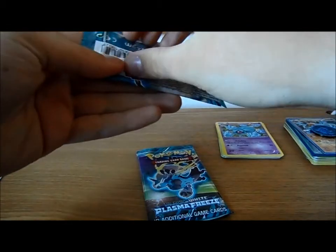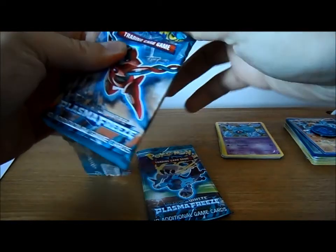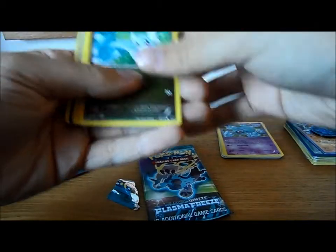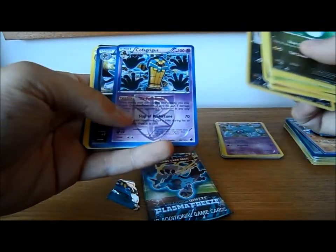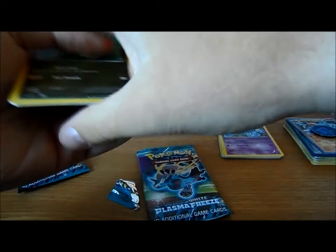So yeah, this is the morning of Nationals. I think I'm not going to run today because I've heard a lot of people are doing Plasma Basics, so Klinklang will probably be what I'm going to use. Got Tratini, Sandowl, Cacnea, Sneasel, Machito, Reverse Crocrock, Crocrock, Crocagrigus with Holo, Bisharp, Crocrock - and a code card there.